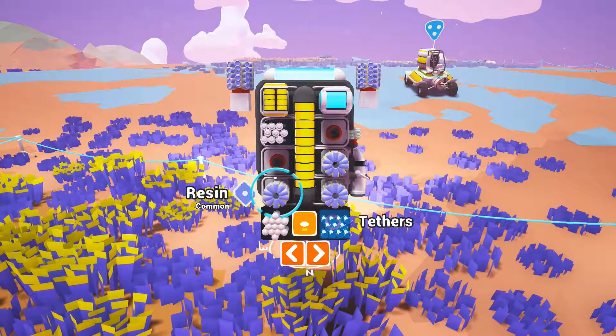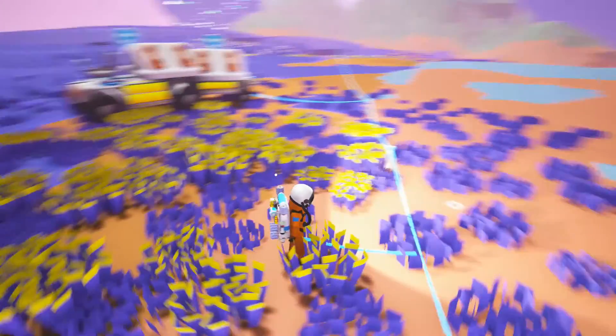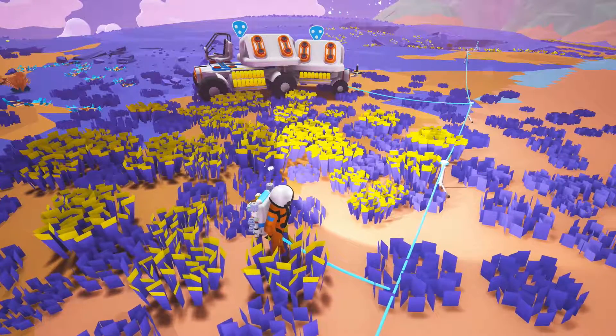Those top side slots can hold any resource. You can also store a resource in the craft slot of your backpack, as long as you have a recipe that requires that resource selected.